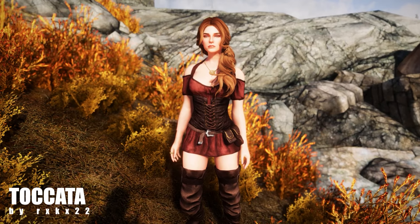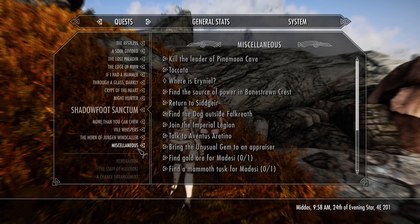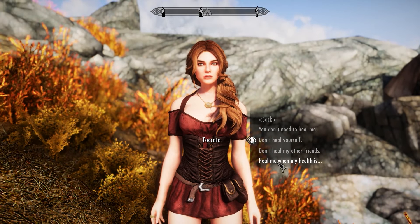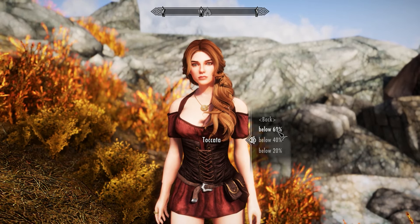Our first follower is Tokata, a beautiful elf follower which you'll find by activating Tokata in the miscellaneous section in the quest menu. She'll be in Whiterun. She has a healing dialogue option — I selected that she would heal my character when health drops below 60%. Let's test her.